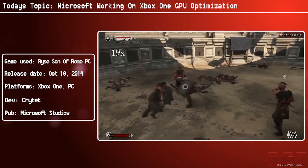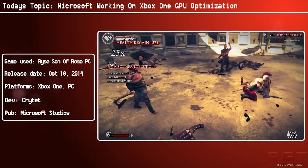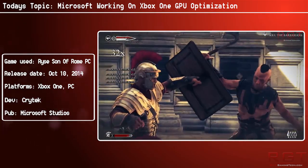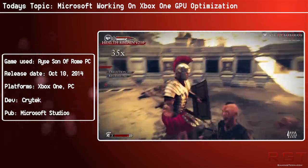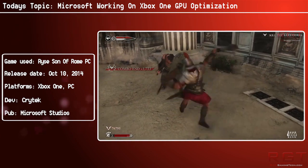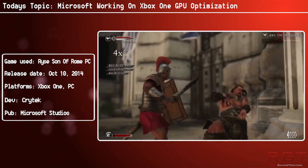The performance benefits of DX12 are somewhat up in the air, but we do know that the Xbox One will benefit from it. Let's assume worst case scenario and we get 5% extra performance — I'm just throwing that out as an arbitrary number. We do know that it's going to get better and easier porting, more specifically from Windows 10 to Xbox One and vice versa. So it's all gravy, in my opinion — I don't see any negatives.